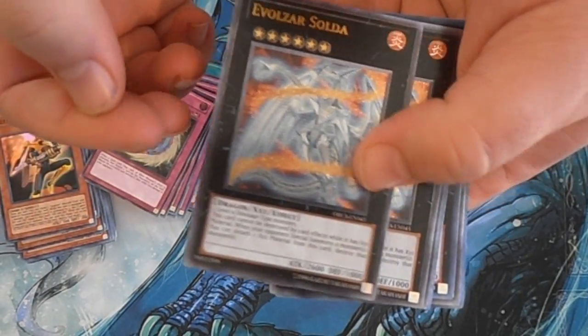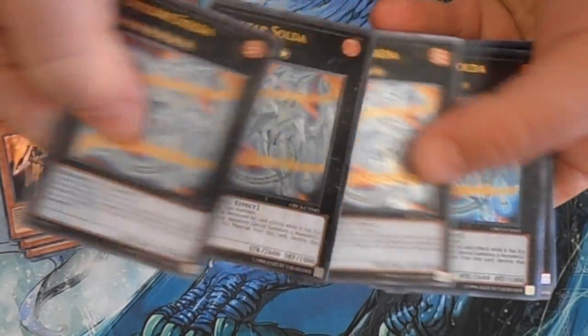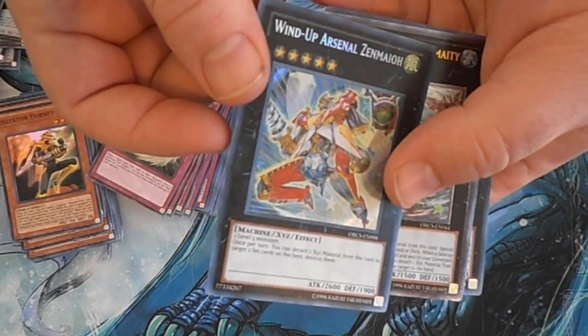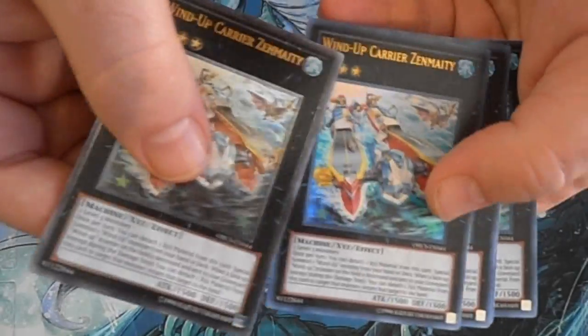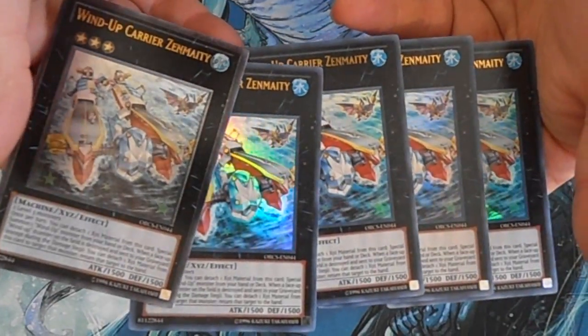For Evil Sword Solda I got three of the Ultimates and three of the Ultras as well — a playset of both kinds. One Windup Arsenal Mehu. For Windup Carrier Mighty we have one Ultimate and four of the Ultras — pretty nice spread of those as well.